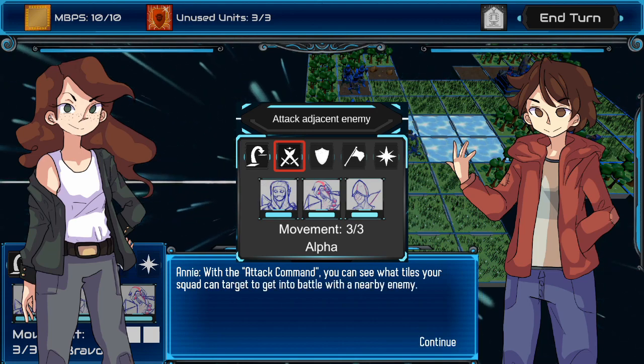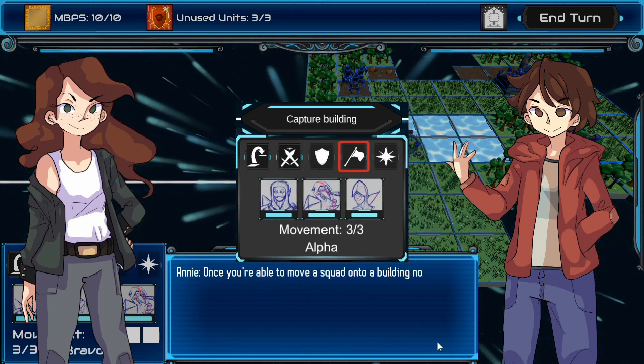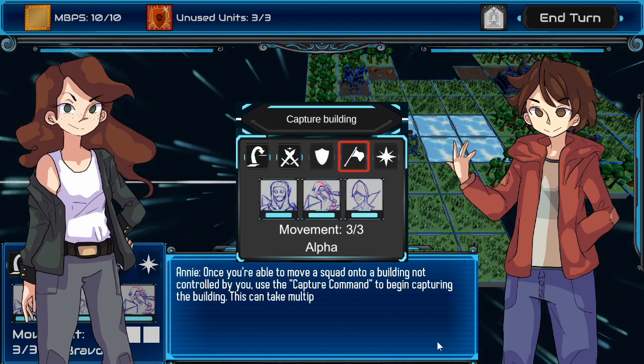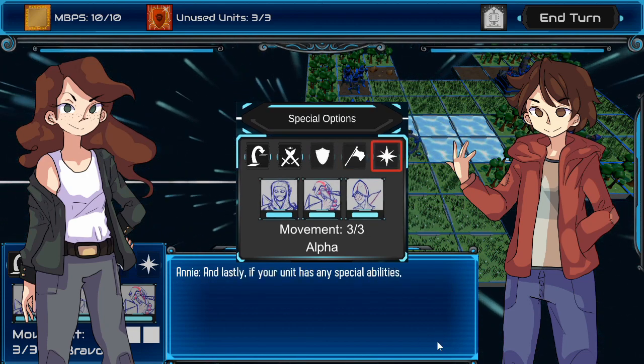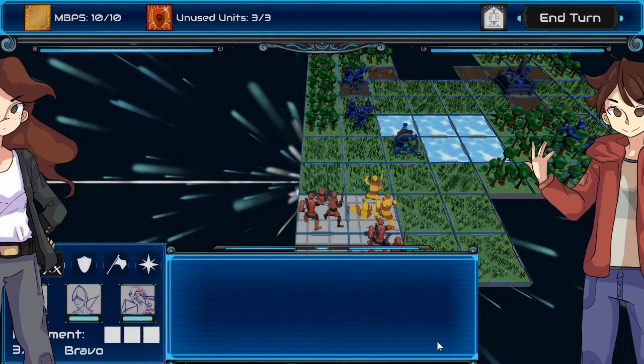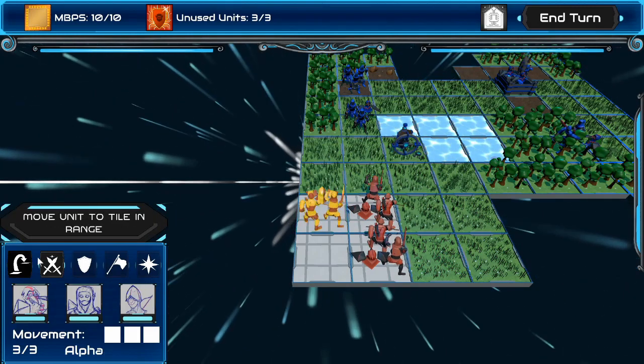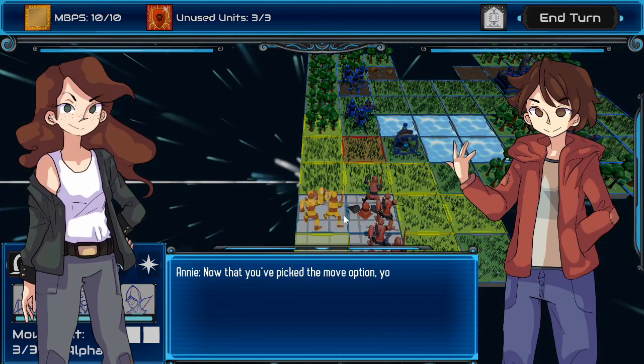This is useful though — attack, move, guard. Maybe I need to do guard and then let it attack me. That would be interesting. I don't know what guard does yet, I should probably try that. Now that I know what I'm doing... I don't want to move you there, I want to go to the forest.